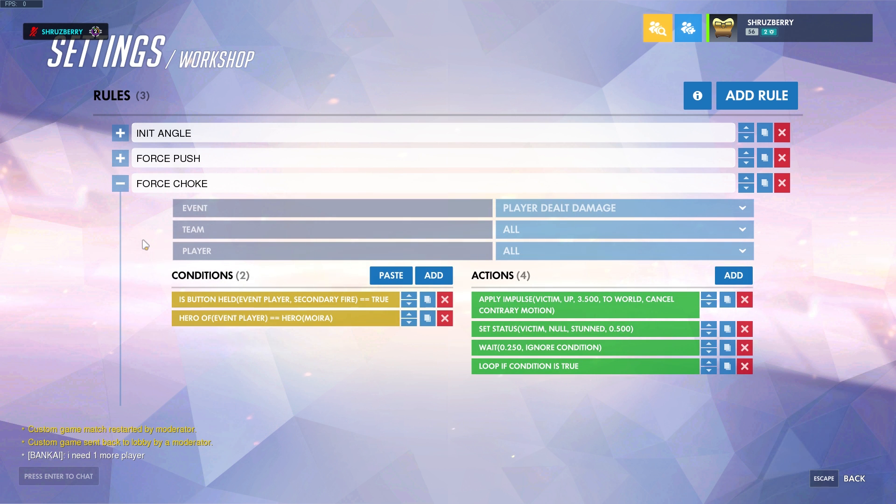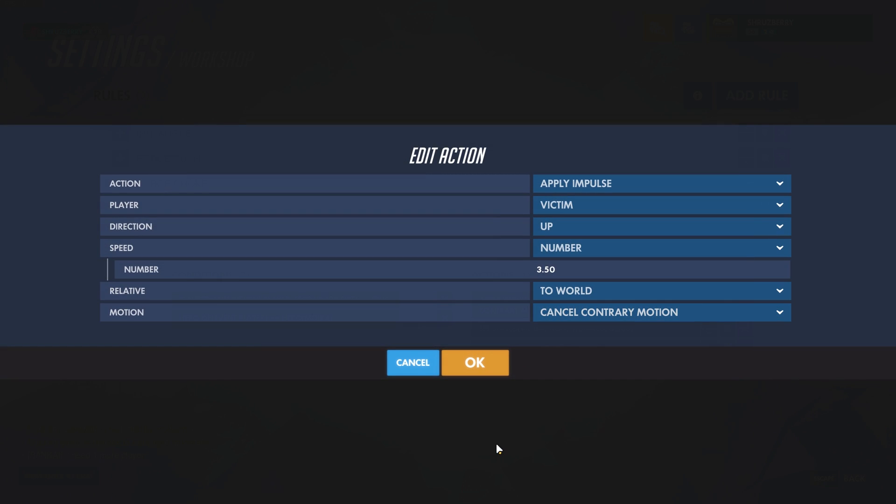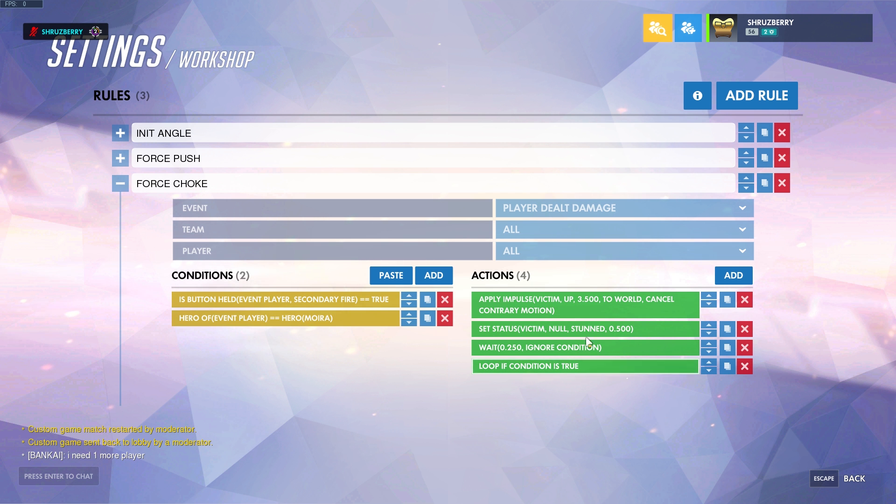Force Choke is a bit more complicated and uses a different method. Rather than checking to see if the player is close to us, we can just check to see if we're damaging the player. That's because Moira damages the player as she's using her right click anyway, so we can kind of override onto that and add some more effects. If the secondary fire button is true and we are playing Moira, this event will only happen when a player dealt damage, for all players playing Moira. We can apply an impulse again, but this time it's a constant up at 3.5, and this also loops the same way — nudging the character up as long as we're still meeting these conditions.